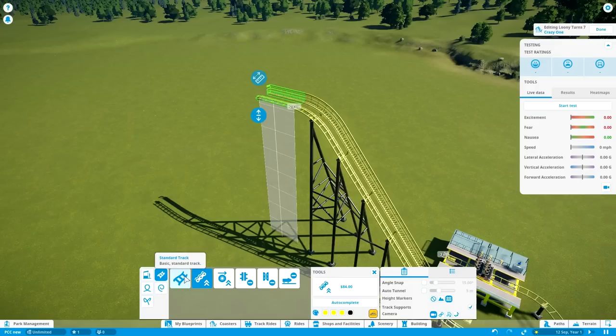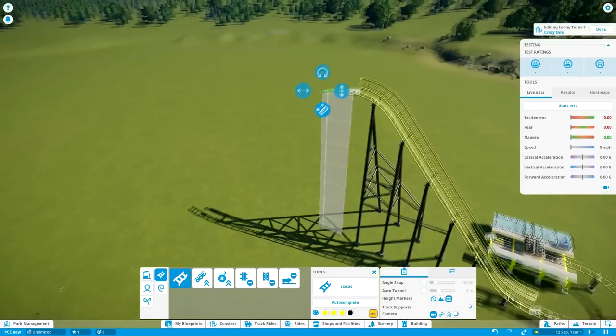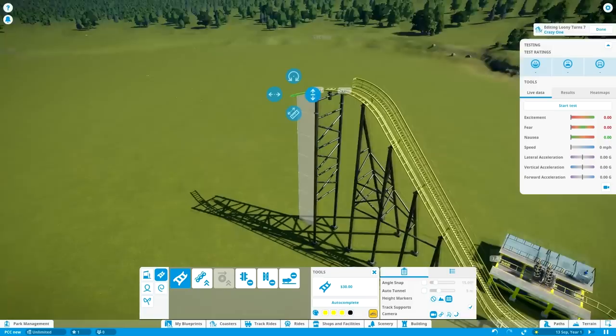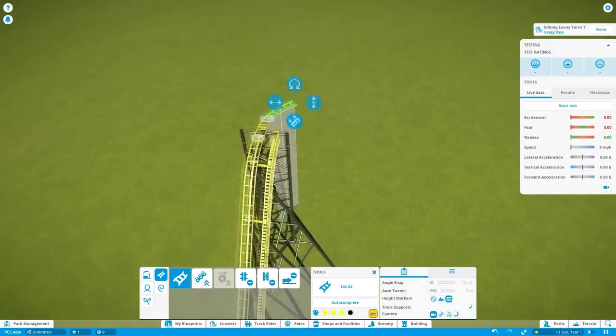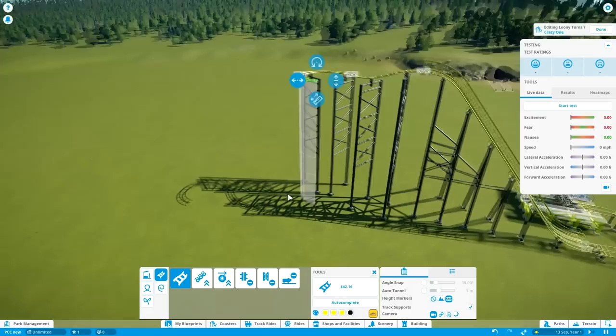After that, what these things often do is curve around for a little bit, but it wouldn't be an El Loco if it didn't do that in a kind of loco way. So we're gonna first go down just a tad to get some speed, and after that we're gonna curve into a completely different direction than you were probably expecting, and kind of finish the S-bend in the other direction, with a very tight curve back into the direction which we came from.